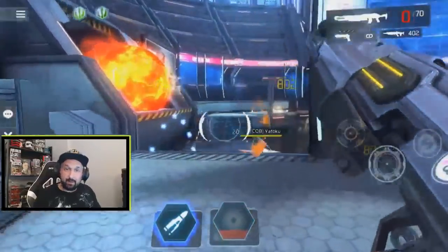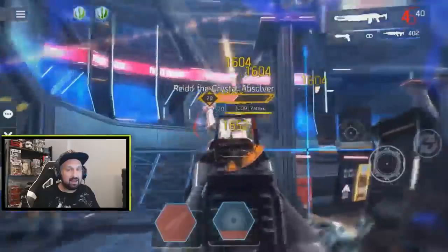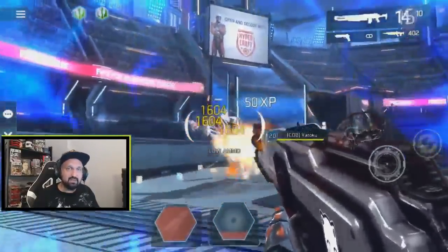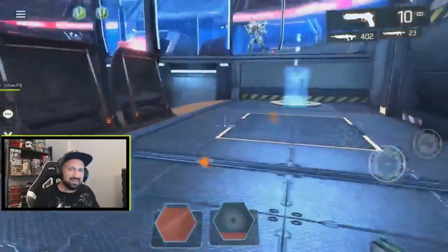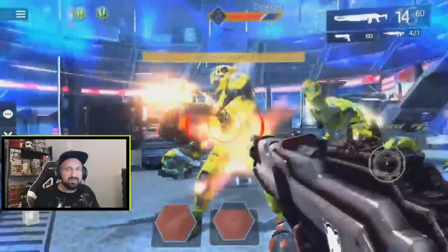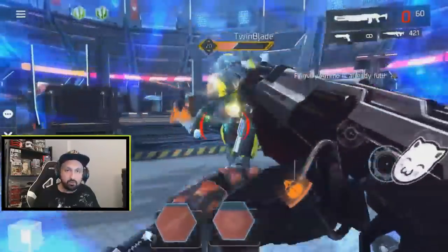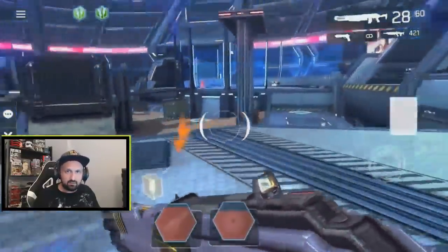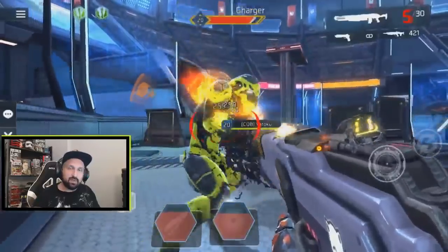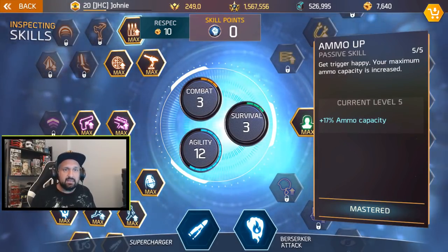What is up guys, Jonny here. I'm back with more Shadowgun Legends. In today's video we look at the damage build I used yesterday to get 840 in the silver arena. We will look at the skill tree and the gear — all you need to know to get this insane damage. The silver arena play style is all about spawn killing the enemies, getting some shots in the back as soon as they spawn. You want to clear the enemies fast so they don't spread and don't have a chance to kill you.